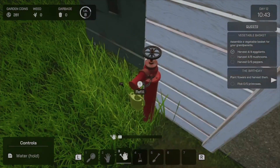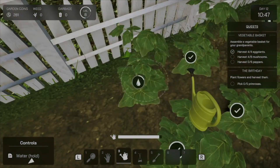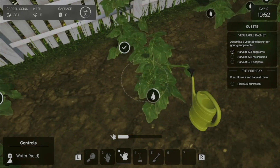A game like Garden Simulator fits the Switch's portability really well. This is the type of game that you can pick up and play for a few minutes while you're on the go, or when you're at home you can slide it in the dock for an extended play session. Either way, the game just fits really well.